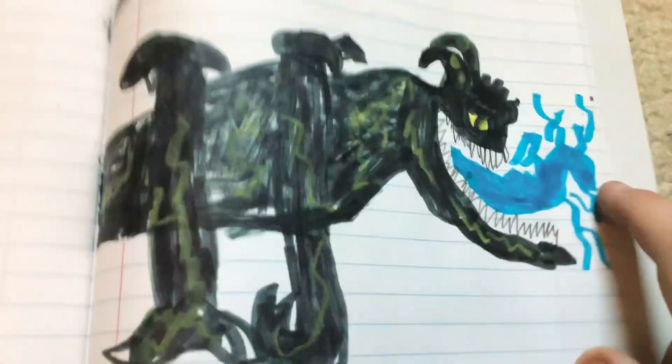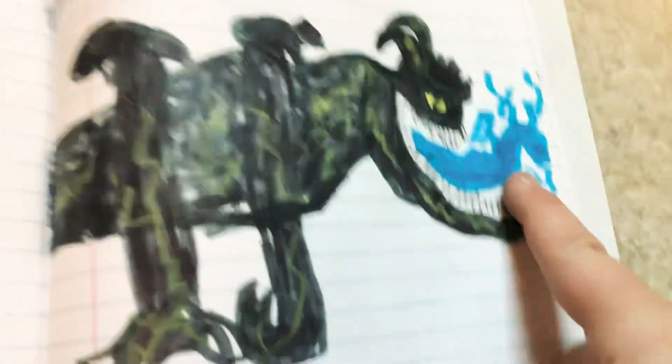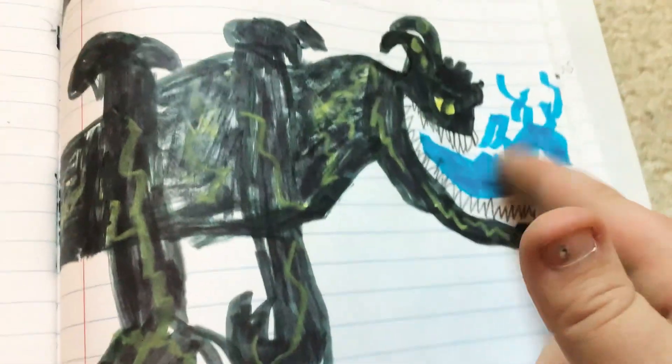In the first movie Otachi also had these little tentacles coming out of his tongue, so we added those too.